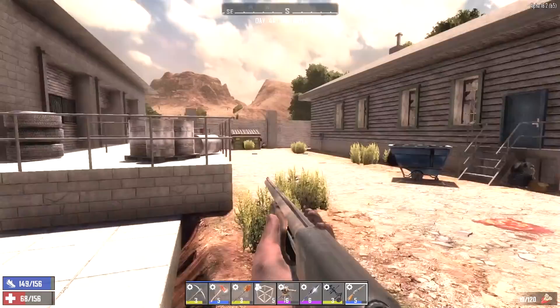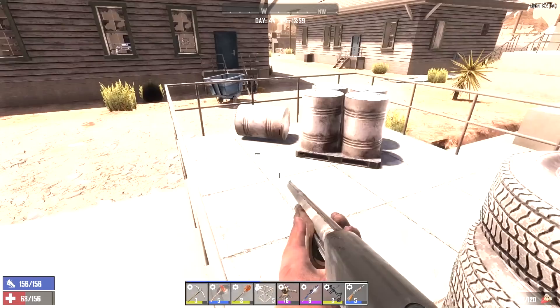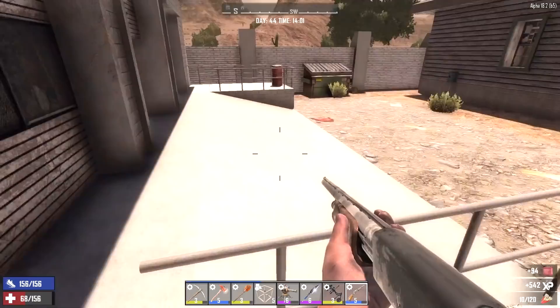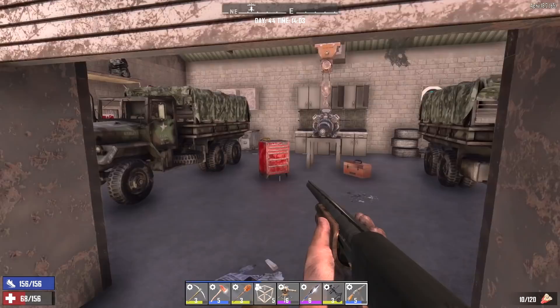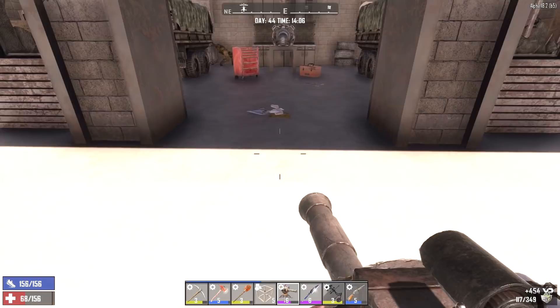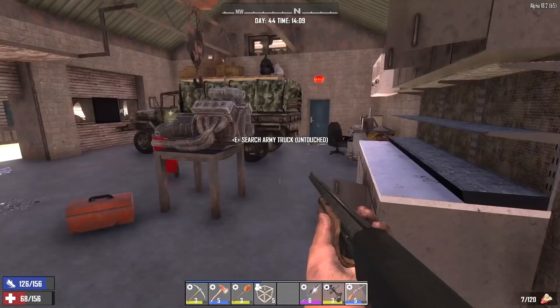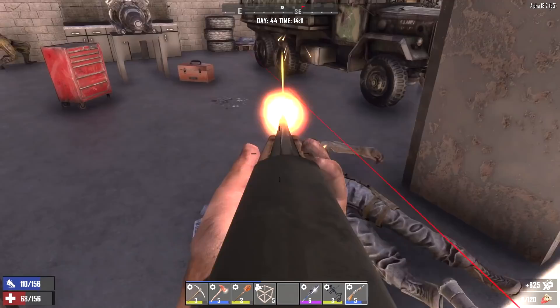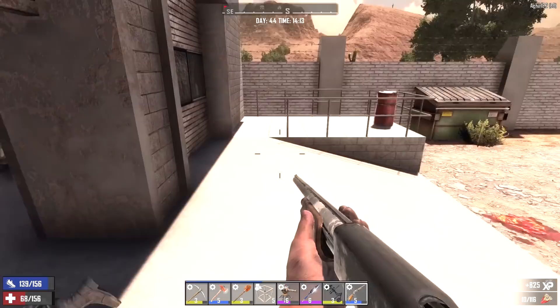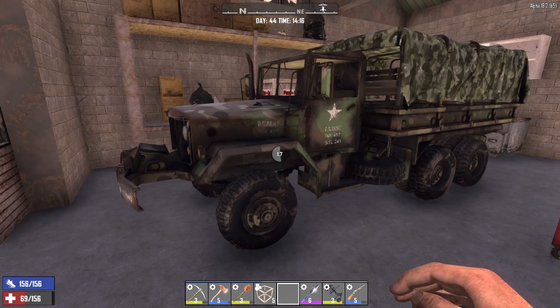That zombie we heard beating on something is coming from outside - he's punching on the wall over there. Let's check this building right here, the garage. I know there are a couple of military trucks in here and some gas crates. There are a couple of zombies in here too - that's fine, we'll deal with them. I know there's another one in there. Come on, go around the truck. Grab Junkie, let's check this gas barrel. Let's loot this stuff in here real quick and then we'll get out of here.